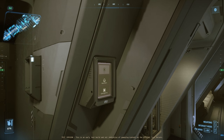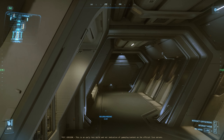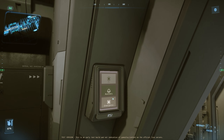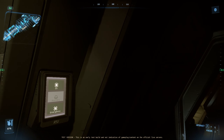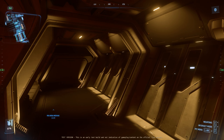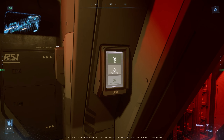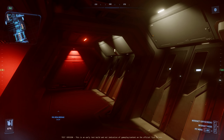In many areas of the ship, you'll be able to choose your lighting. We can start with standard lighting, auxiliary lighting, or if you're feeling spicy, emergency lighting.